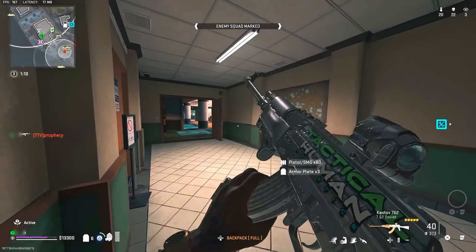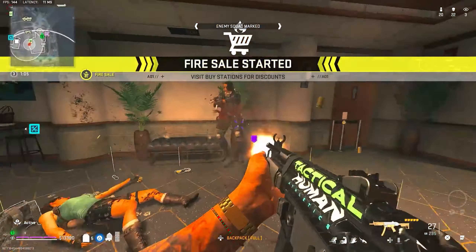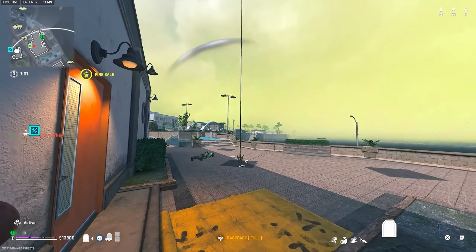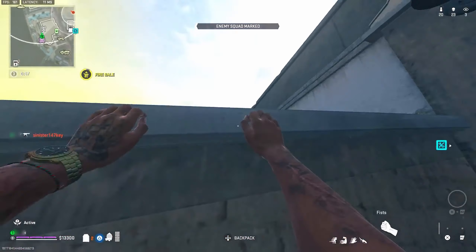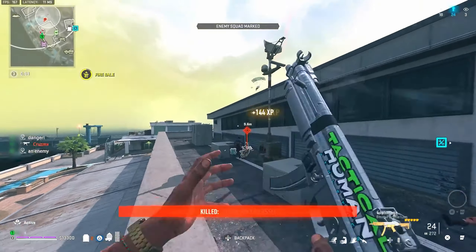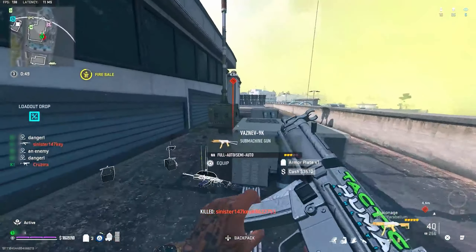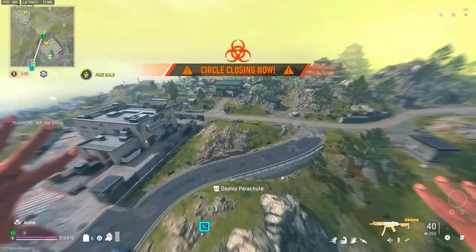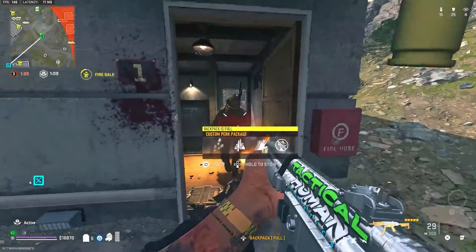Enemy destroyed. Use your attack map to hunt down the rest of them. Found some armor. Moving here. Enemy soldier incoming. Enemy soldier coming down. Marking the rest of them.